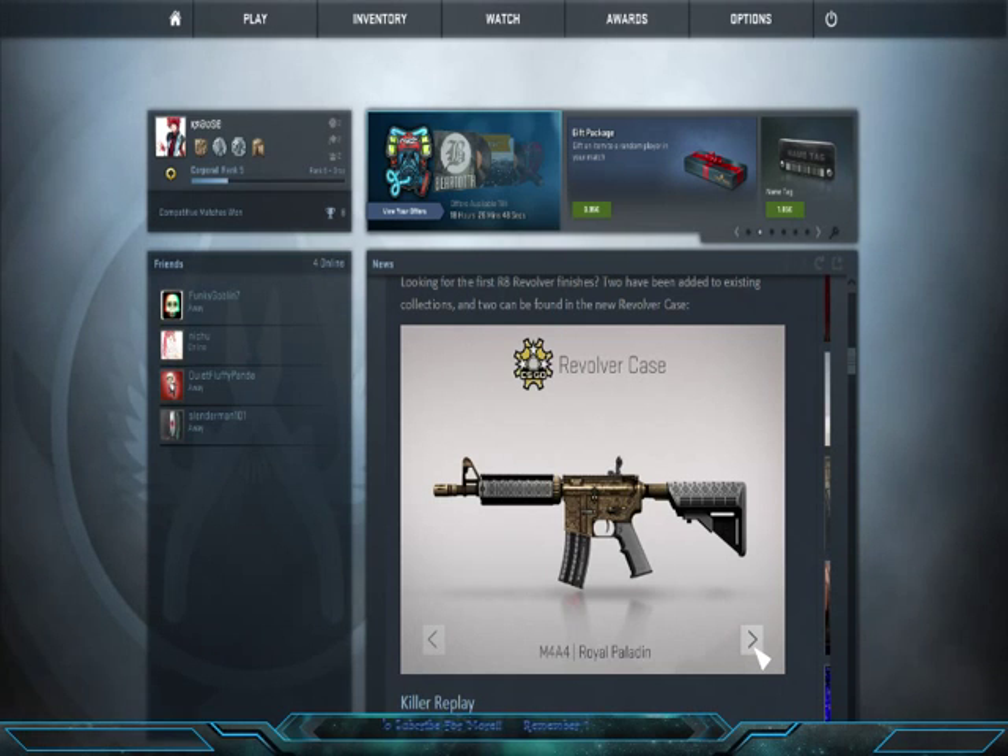The next one is the M4A4. Actually, I do like this. I like the detail they've put onto the stock, magazine, and on the body itself. It's like a gold texture with the black — it goes quite well together. So that's the M4A4 Wild Paladin.